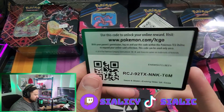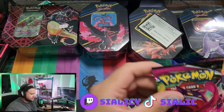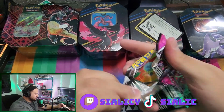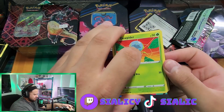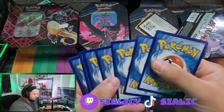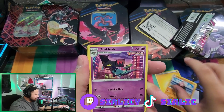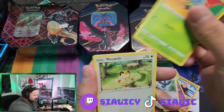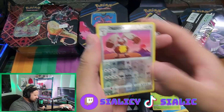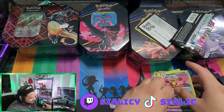Fusion Strike — maybe we'll get a Gengar. One, two, three, four from the back. We got Lightning Energy, Beware, Drakloak, Corvisquire, Jupiter, Meowth, Onix, Togedemaru, Shroomish, reverse Diggersby, and non-holo foil Meloetta.